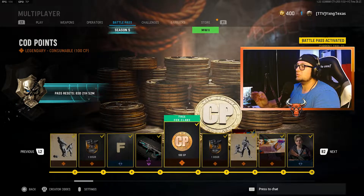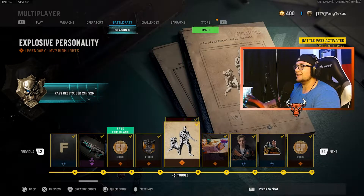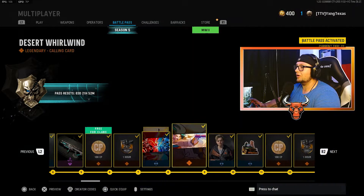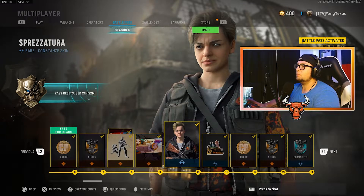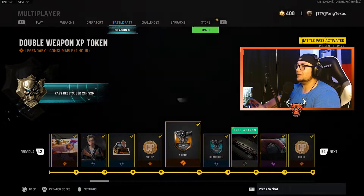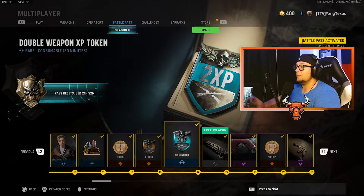At tier 6, you have a free for Clans tier with 100 COD points. Double XP for an hour. At tier 8, you get both the Explosive Personality MVP Highlight and the Skill Matchup Calling Card. The Desert Whirlwind Calling Card. The Sprezzatura Skin for Constanz. Moving on, you get the Sand Kicker Sticker. 100 COD points. Double Weapon XP for an hour. 30 minutes of Double Weapon XP.